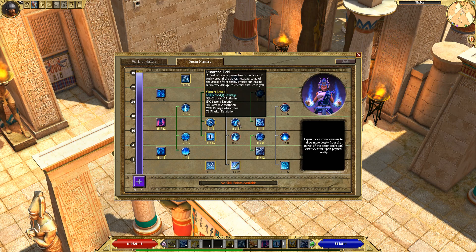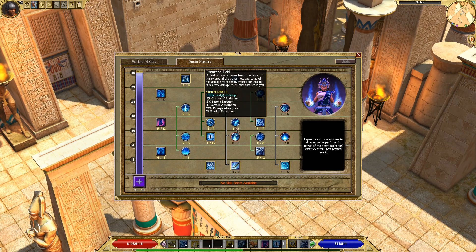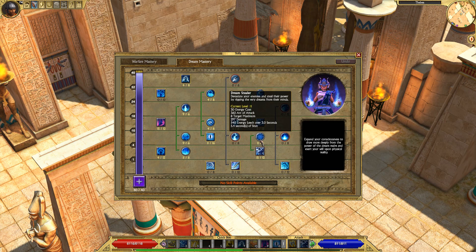Distortion Field is an important ability that a lot of people probably don't get because it blends in with the Psionic Touch tree — but it's not part of that tree. It gives you damage absorption and some physical retaliation, both of which are really nice. Phantom Strike is going to be your highest DPS ability. It will teleport you to the target and deal AoE damage around the target. It does a ton of damage and is a fantastic ability. You want to max out the passive that comes with it.